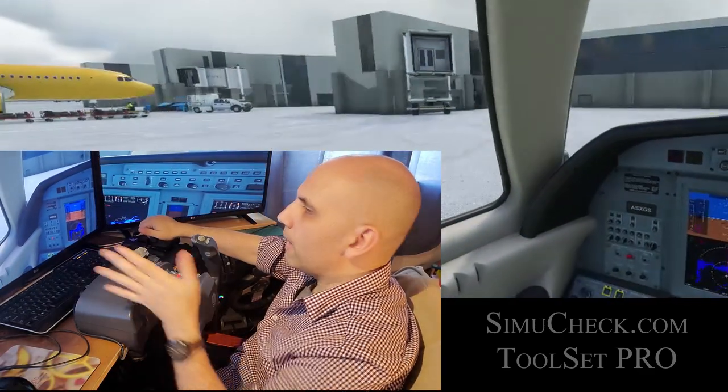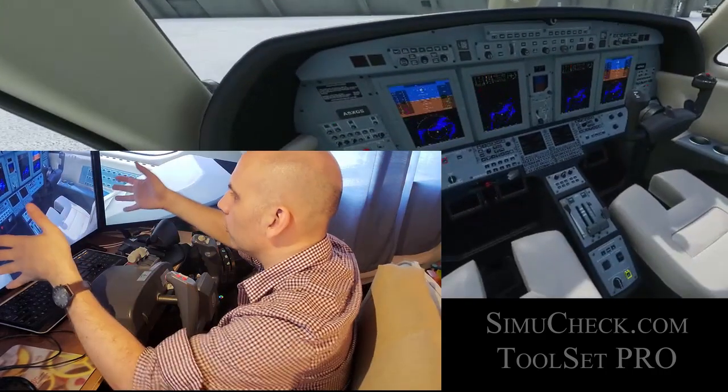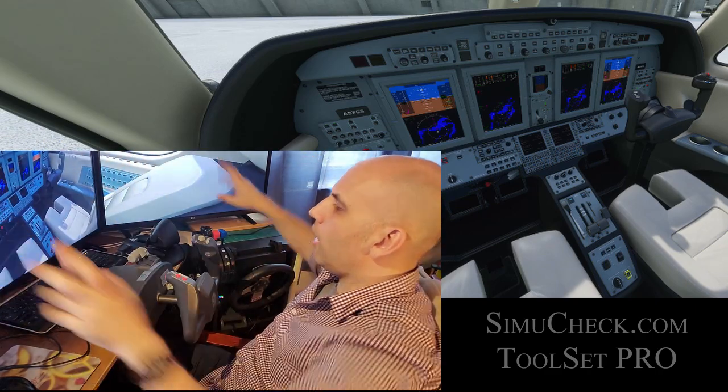I've also added look left, look right, and a button to click and look down. This is for when you're making preparations before you leave — you just click look down and now you see the entire cockpit, and you can do all your prep checklists and everything.